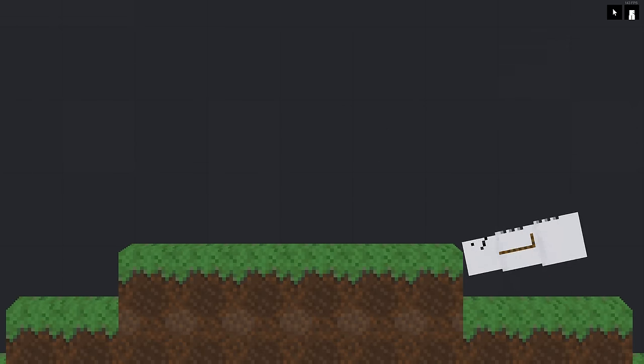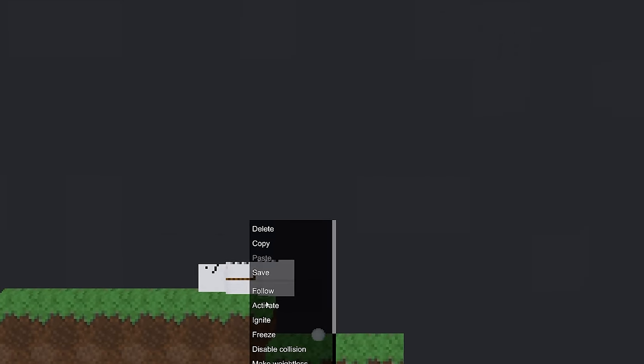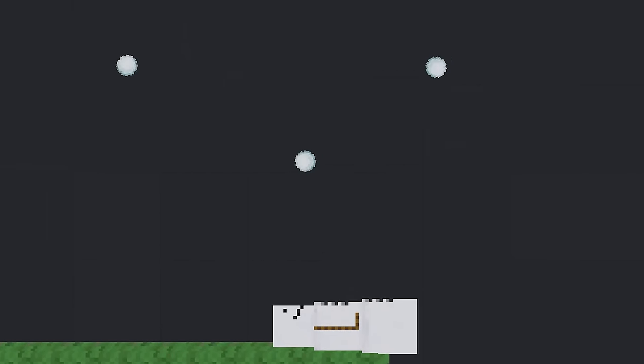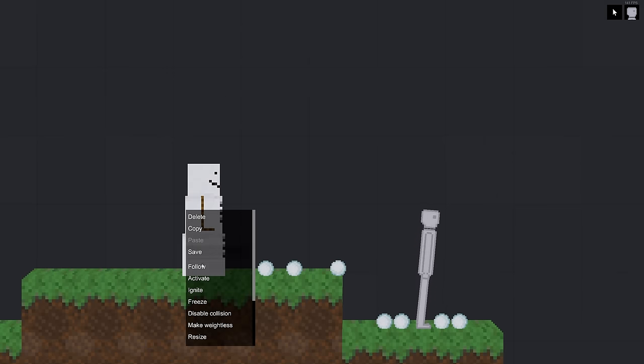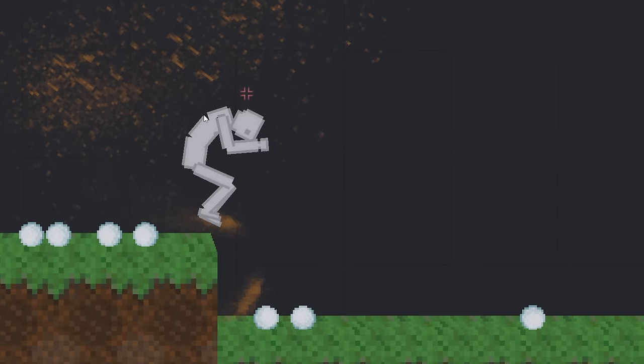Oh look at that — a nice snowman! He's stiff as a board. Did he just create a snowball? How did you do that? Oh whoa, that's cool! Does that actually do damage? Oh, there's a little bit of damage.